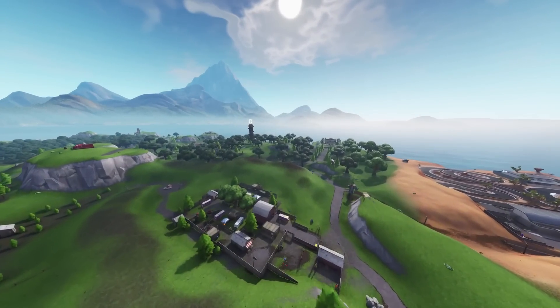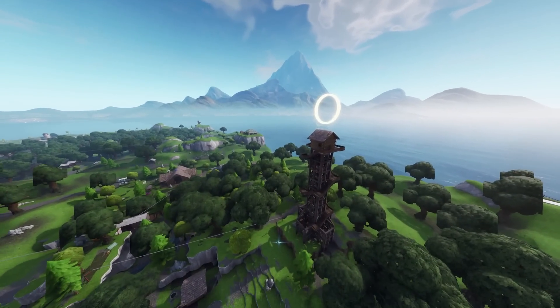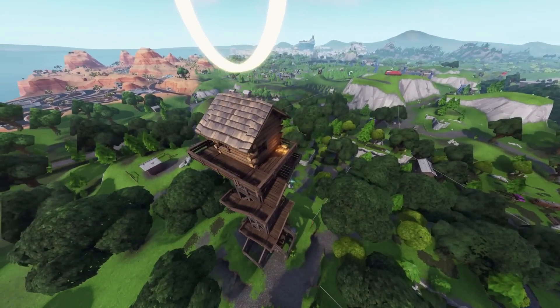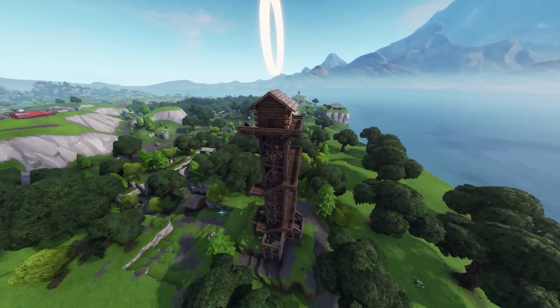Once you've danced on top of that, you want to go to the second part which will probably require you to restart the game, so simply die or fall from a great height and jump in again. Then you can go and dance on top of the Lonely Lodge tower, which is the ranger tower. Simply land up here, have a little dance and you'll complete that challenge right there.